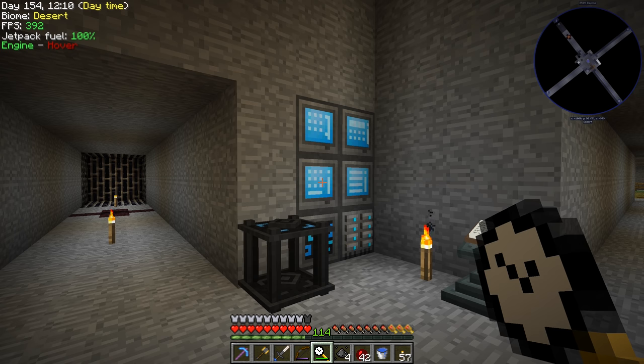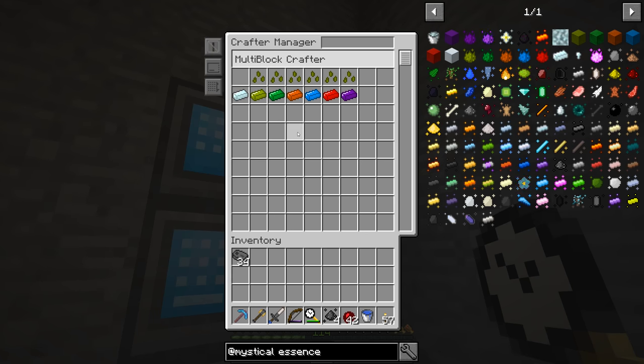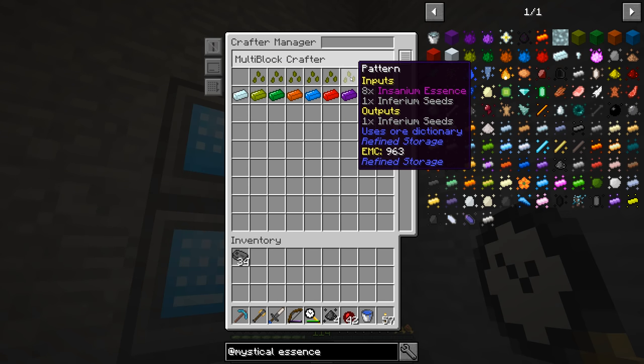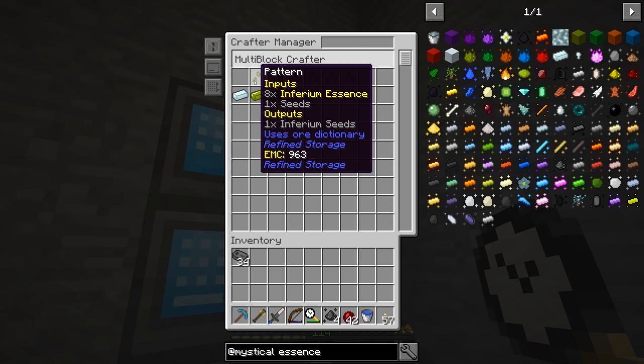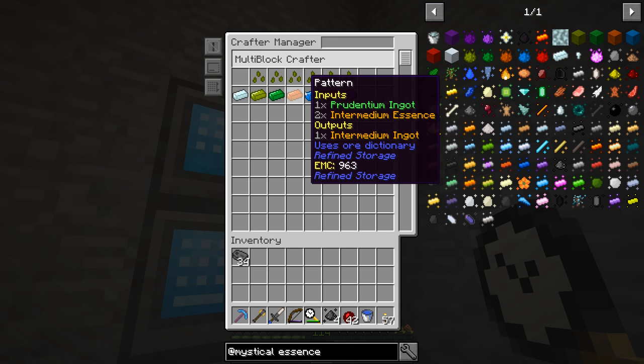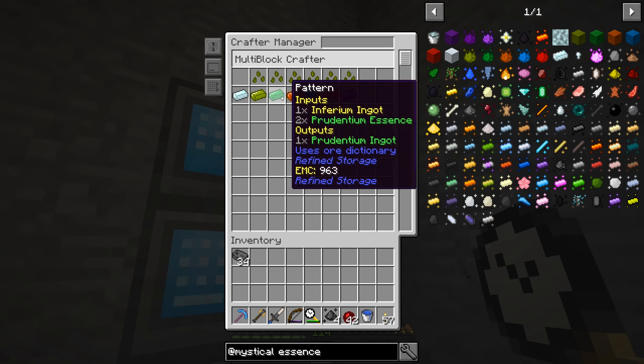I started making patterns for the different inferium seeds — they all look like the same item in the system, but if you hold shift you can see it's crafting different types. These are all the different tiers of seeds. I also started on the ingots — we can make the insanium ingot and all that stuff.